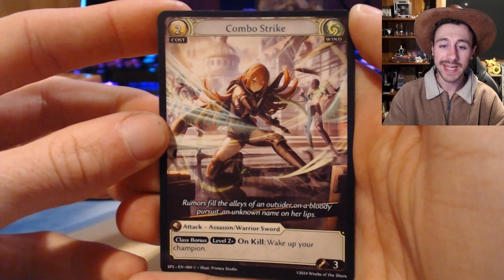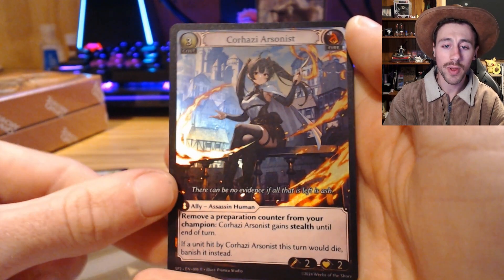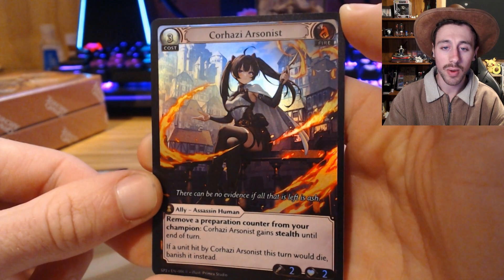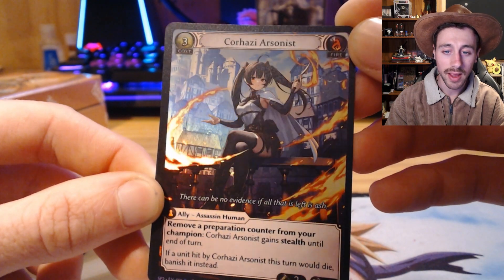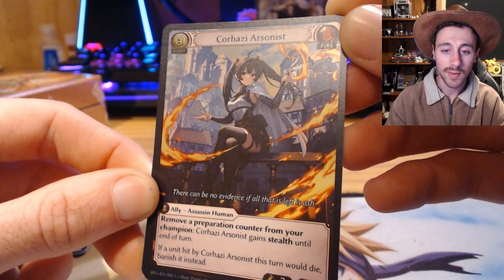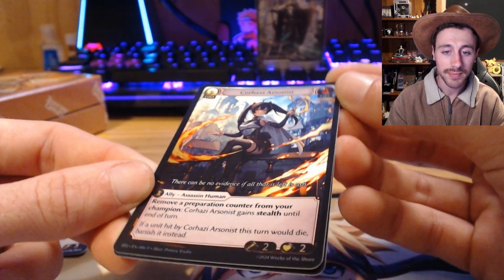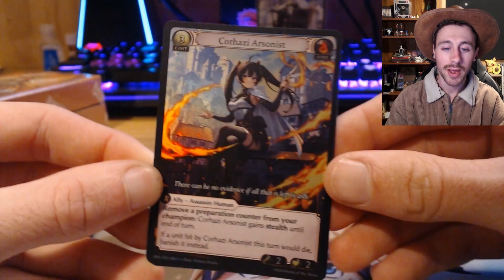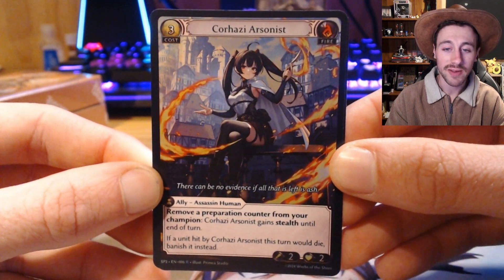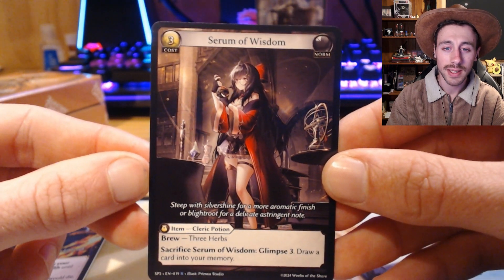Last pack — here is our foil. We've got a Combo Strike into a foil Korhaizi Arsonist — whoa, that is stunning. Would you look at that. The foiling on these cards is just something different — I love the Grand Archive foils. 'There can be no evidence if all that is left is ash' — I like that. And the final card for the box is a Serum of Wisdom — pretty cool.